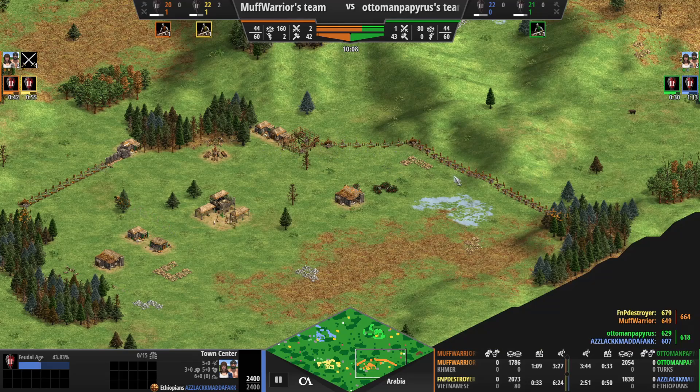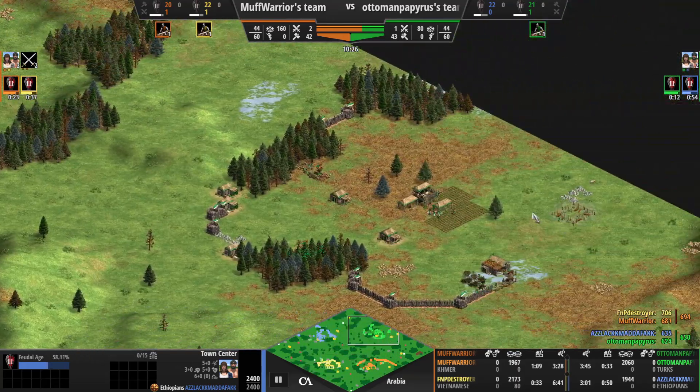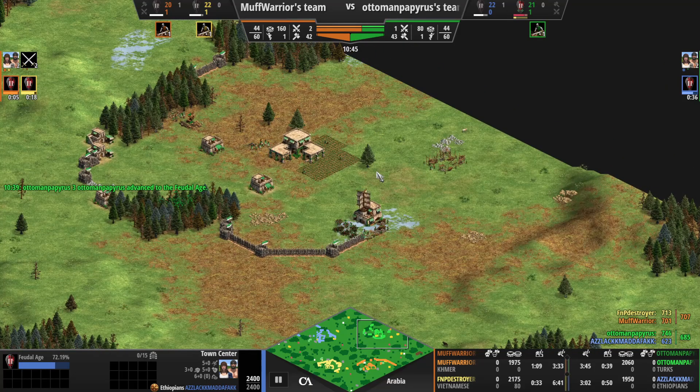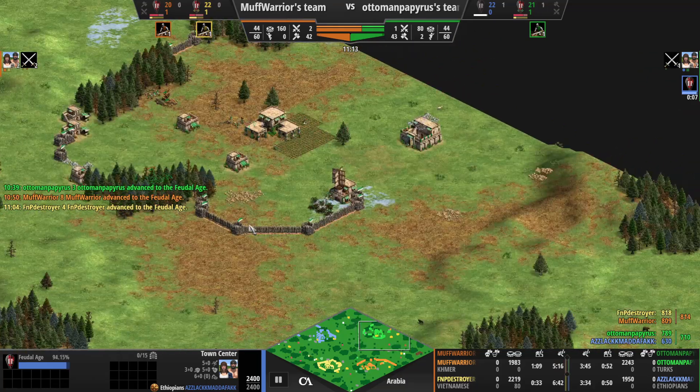The orange player is able to fully wall around there as well - probably could have gone to the gold to save some building time and resources. The green player is not doing too badly. Everyone is on the way up to Feudal. Green is going to be first, followed by orange, then yellow, then blue at the end. The orange player has the worst town center idle time there - that's Morph Warrior.